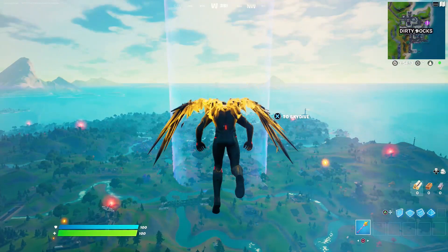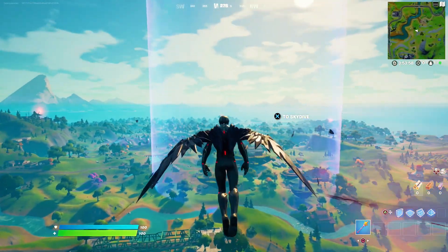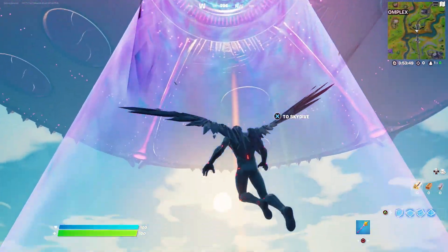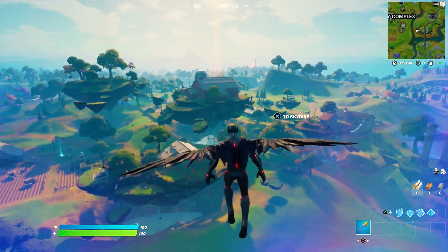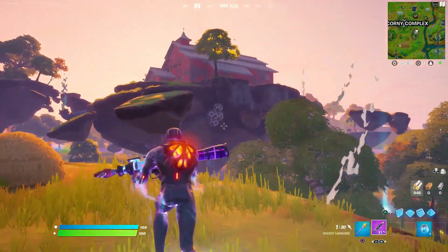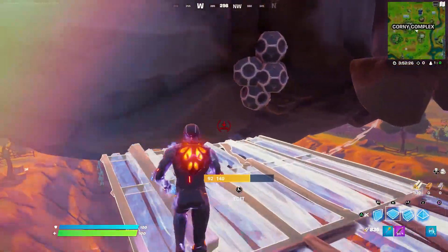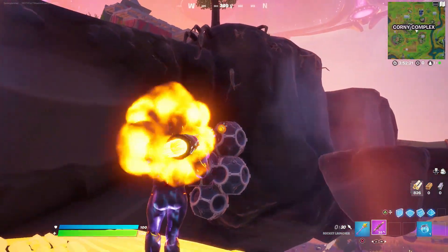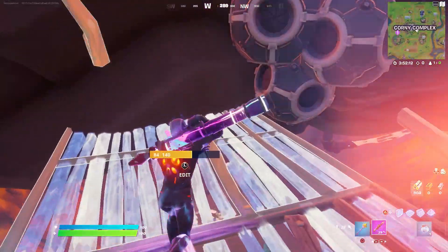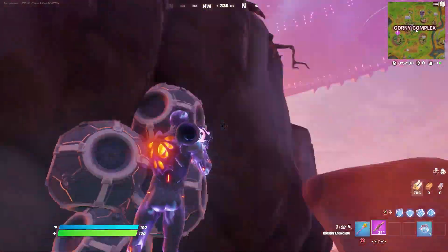The alien mothership has started abducting Corny Complex. Only a few days left before the Season 8 live event starts and there are a bunch of secrets hidden in this Corny Complex POI. If you look underneath the floating island, those are bombs. These bombs will basically explode and take down the mothership — that's why the operation is called Sky Fire or something like that. But let's see if we can explode them now — trying to pickaxe the bombs — nothing. I guess we'll have to wait until the live event for the explosion to happen.